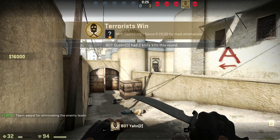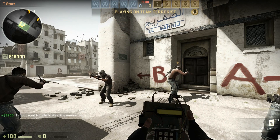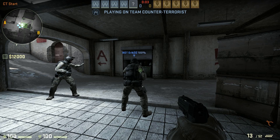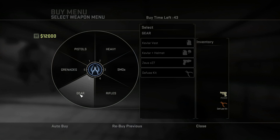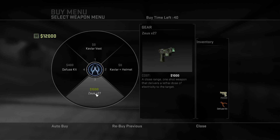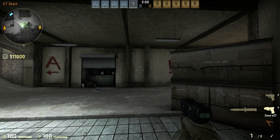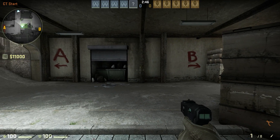The Zeus X27 is only available in casual mode — it's not really relevant to the competitive side of things. But obviously some of you will just be playing casually, so we'll take a look at it anyway. You may remember when we were doing all the coverage of the CSS Pros going out to Seattle, you may have heard talk of tasers and people saying 'what the hell is this?' — and here it is. It's the modified version of the taser gun, the Zeus X27.